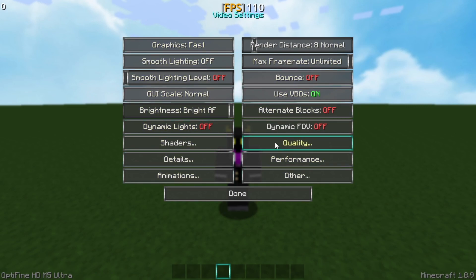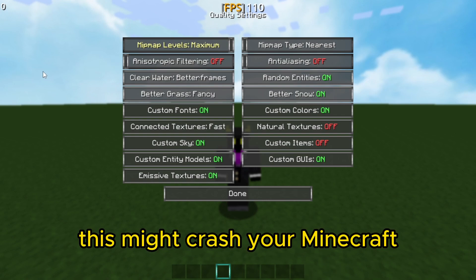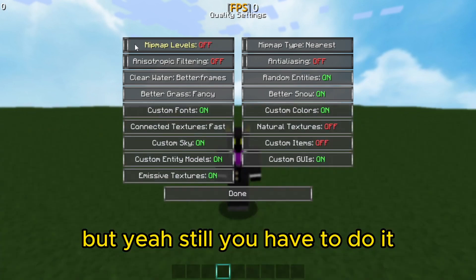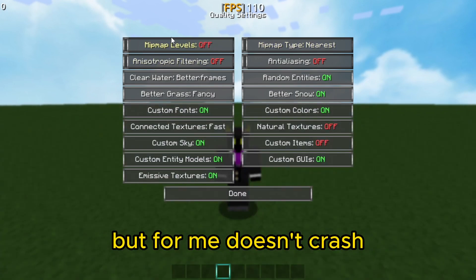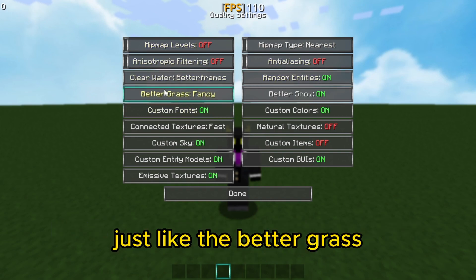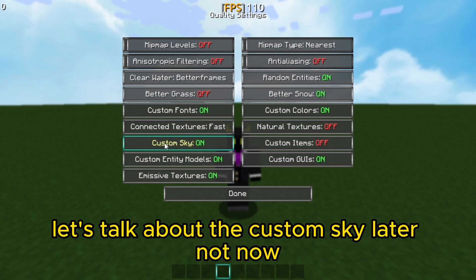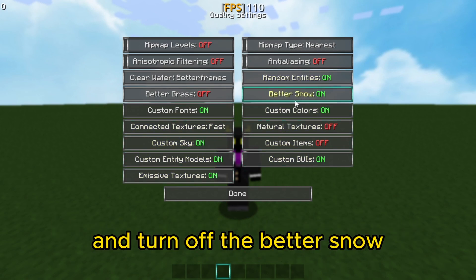After doing everything, go to Quality and put Mipmap Level to off. This might crash your Minecraft, but you still have to do it — for me it doesn't crash. Put it to off and change some other settings like Better Grass — put it to off — and Custom Sky and everything. Turn off Better Snow as well.